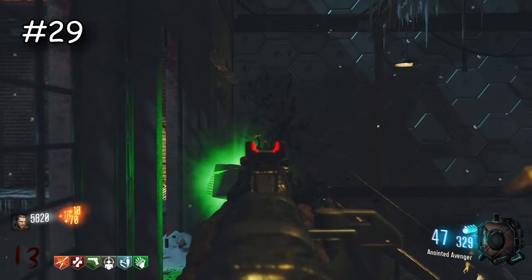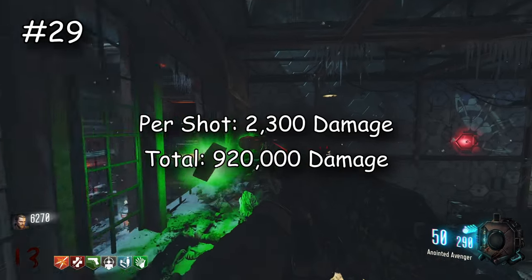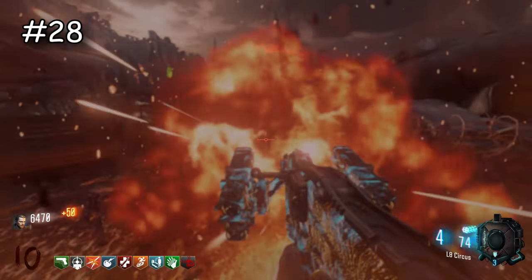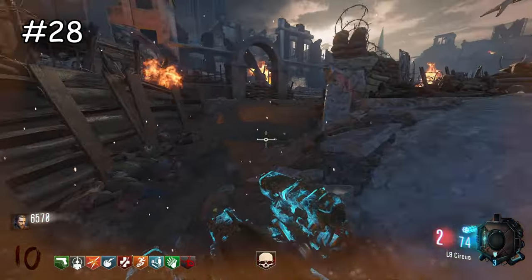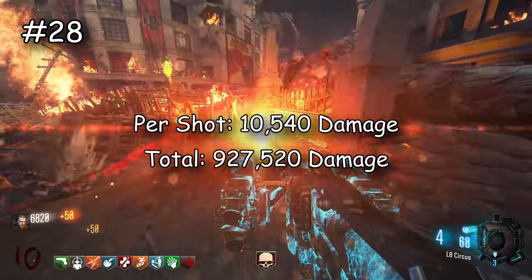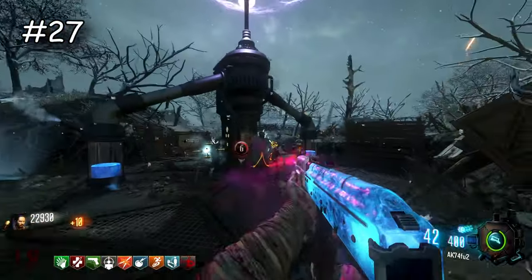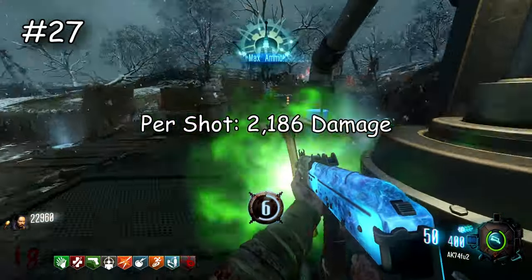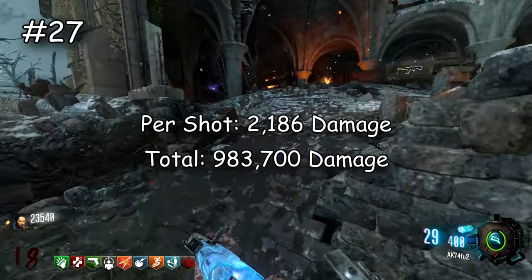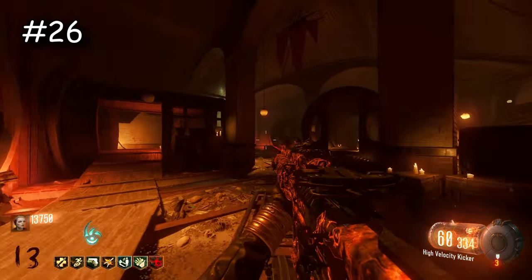Now we have the iconic BO3 weapon, the KN-44. It does 2,200 damage per shot and 920,000 damage total — kind of just an average weapon, not too good, not too bad. Then the S12 / O4 Siege — I know some people say it's actually good for easter egg boss fights, but it does 10,540 damage per rocket and 927,500 damage total. We're still not breaking the million mark yet. Now the AK74u does 2,186 damage per shot and 983,700 damage total — very close to a million but just kind of your average SMG.